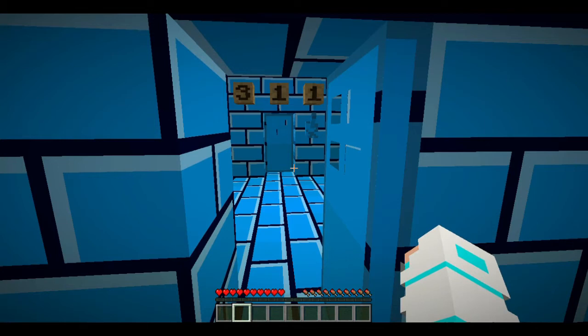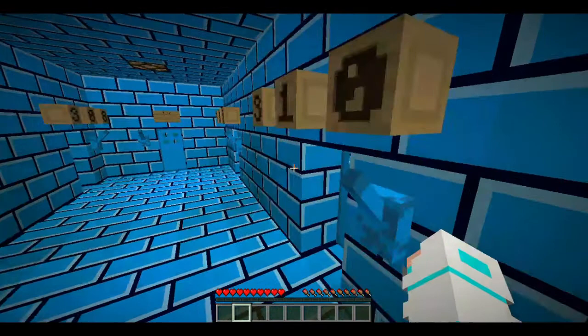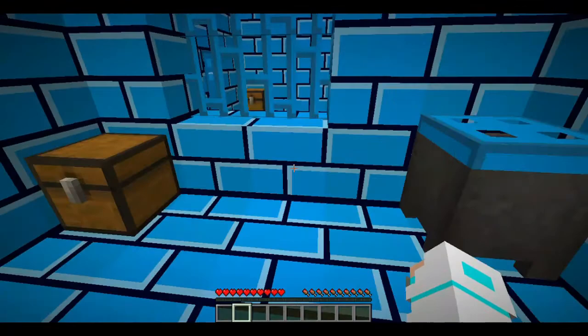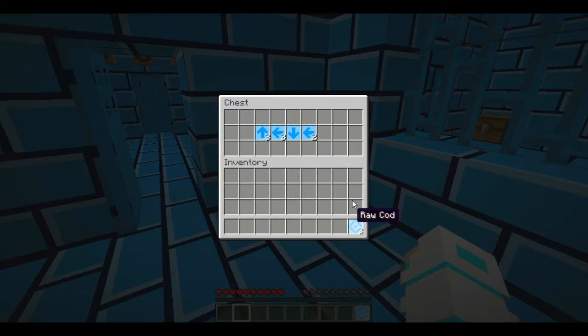Something opened — yeah, the door opened! I'll increase the volume so I can hear better. Let's check out every room to see if there's a chest or something, because we got a chest in our room. There might be something in every room, and we might get some kind of code.